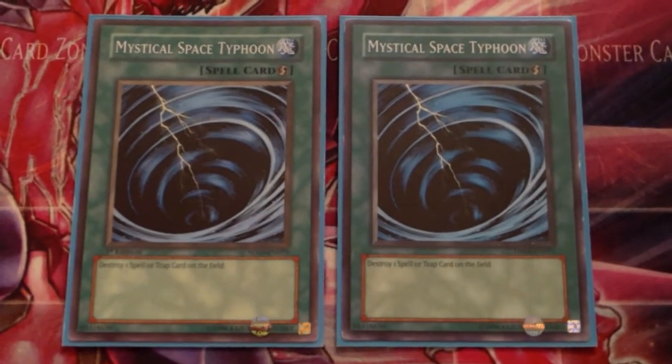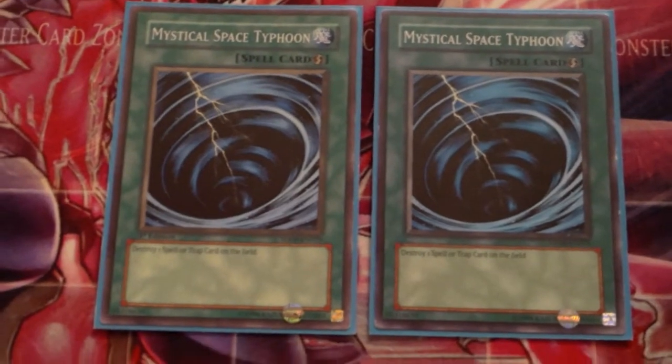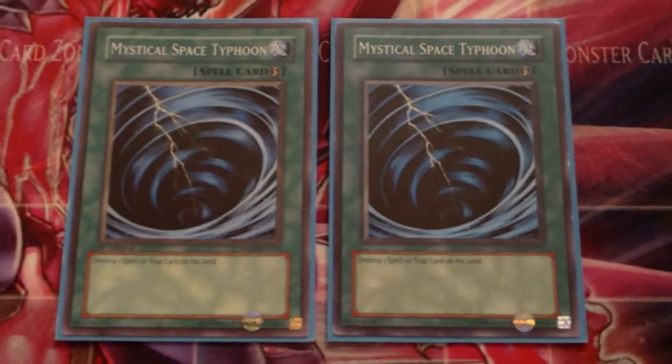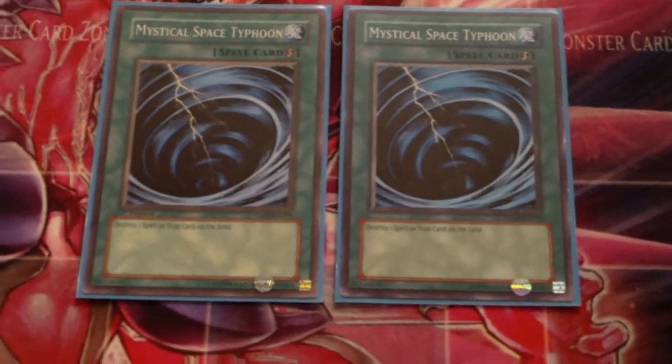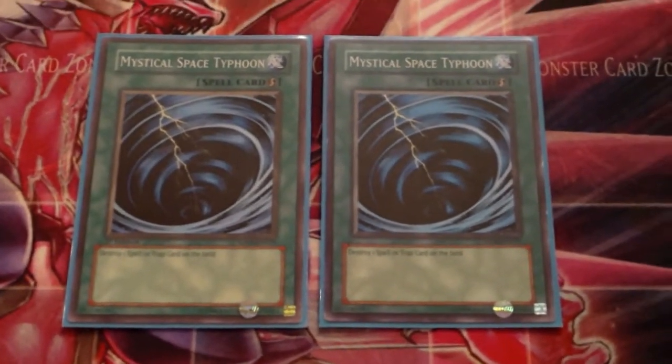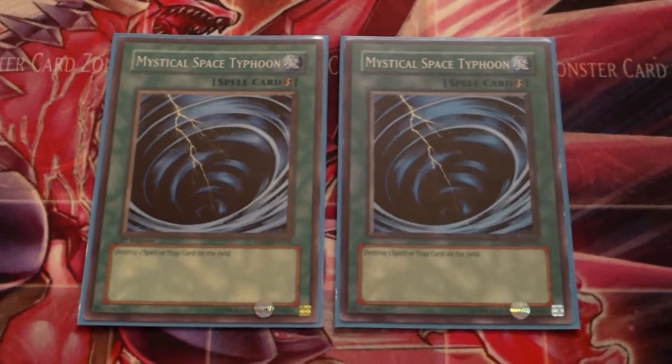Two Mystical Space Typhoon — self-explanatory. You can run three if you do not run the Sabersaurus build, but I do, so I run two. I do side the third just in case I need more backrow hate. Two MST for this build.